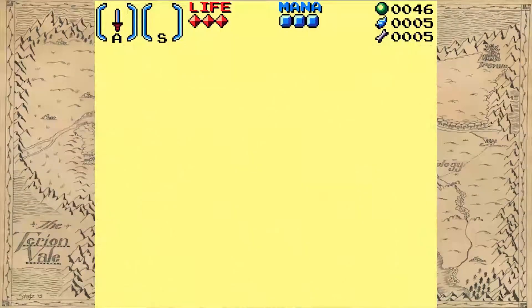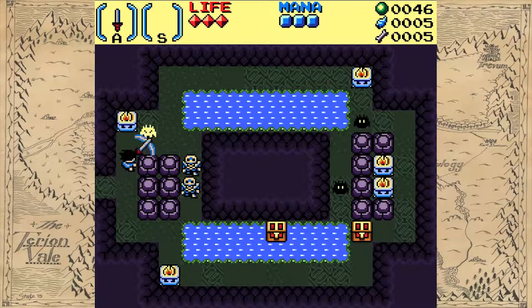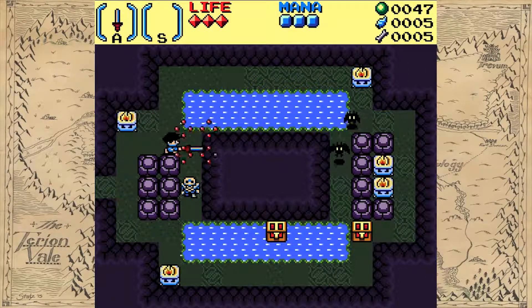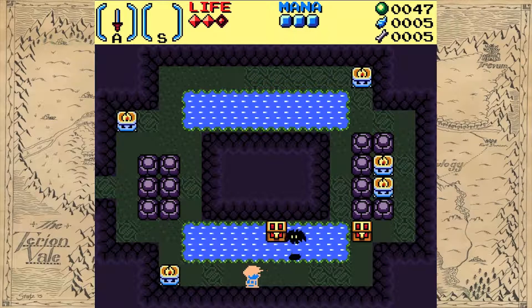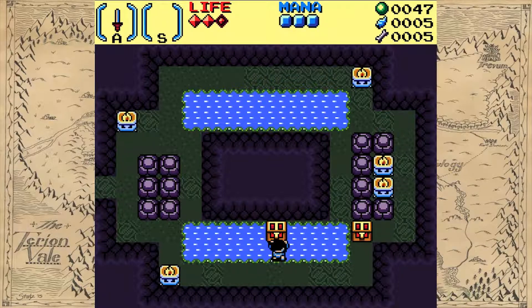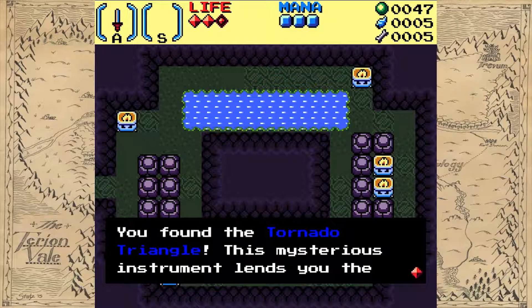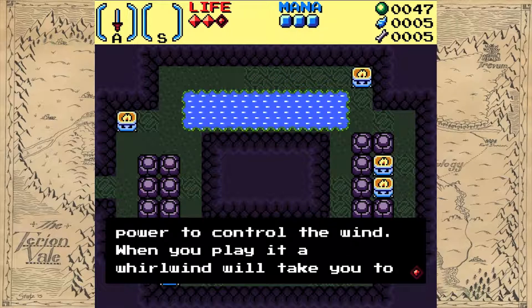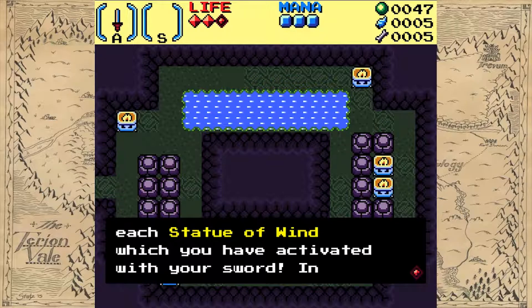There are only four dungeons. I found a cave — there's a different map for the cave. I found the Tornado Triangle! This mysterious instrument lends you the power to control the wind. When you play it, a wind will take you to each statue of wind which you have activated with your sword. In dungeons, it will take you to the entrance.